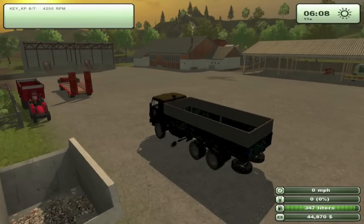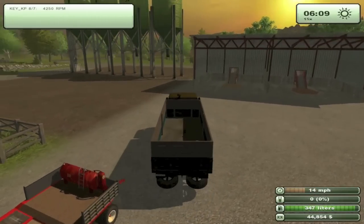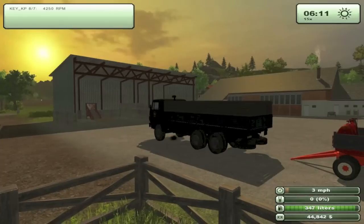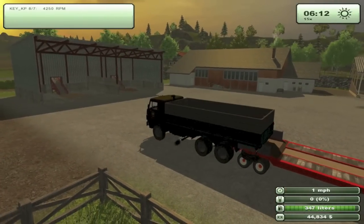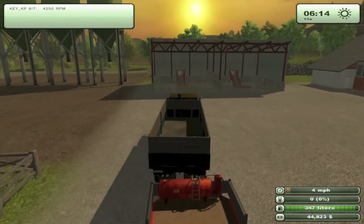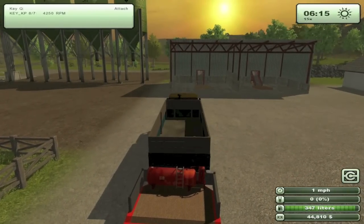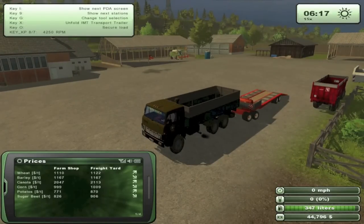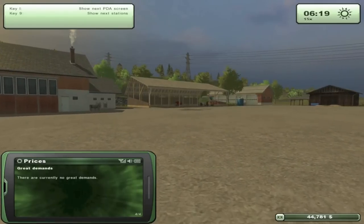I think we're going to hook up our truck to the trailer, load up our combine, and take it down to the farm shop to go ahead and sell it. There are no great demands at the current moment — just to prove it. Whoops, I'm backward. Lower it — yep, no great demands.